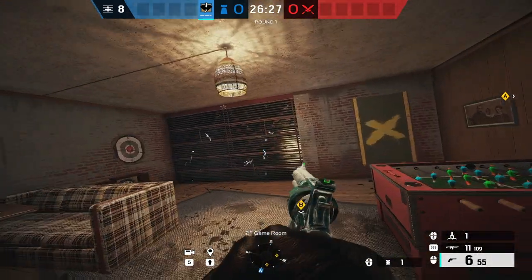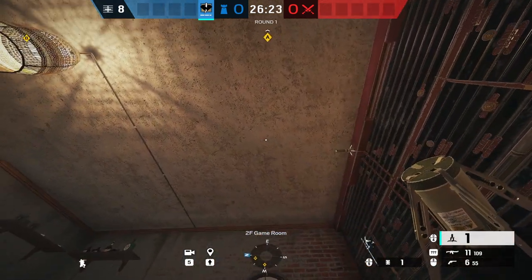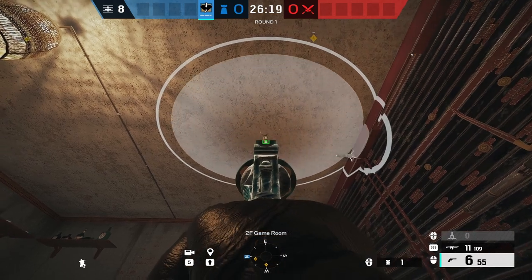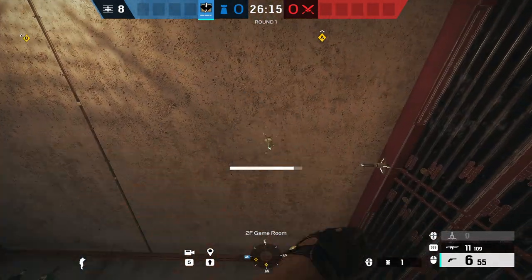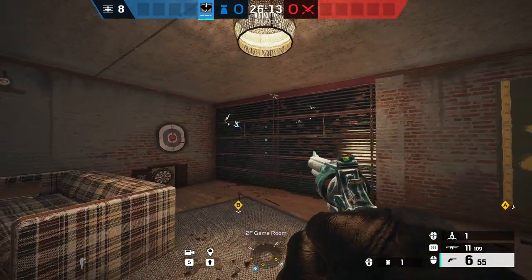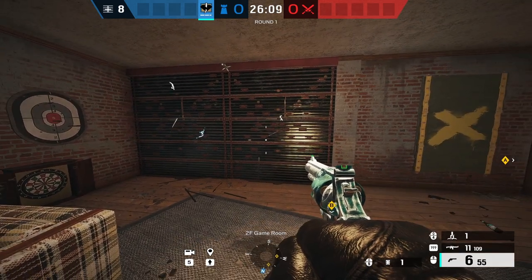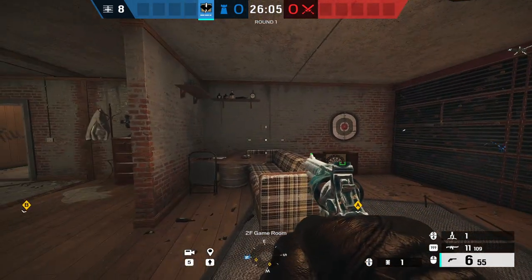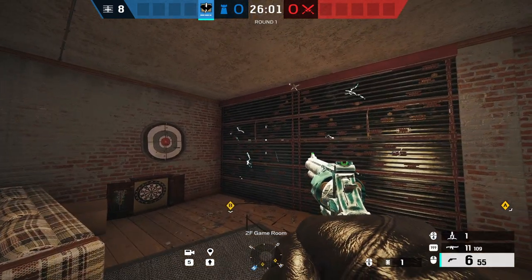Why not just run Bandit? Bandit's a 3-speed, while Kaid's actually a 3-armor. Can Bandit really just place his gadget right there and not have to worry about the gadget being destroyed? There is a little bit of a soft counter to Kaid nowadays with the EMP Impacts, so you don't necessarily need to ban Thatcher anymore, you can just bring that. And that's kind of why Kaid is at number 5. If EMP Impacts weren't in the game, then he would probably be number 2 or number 1.